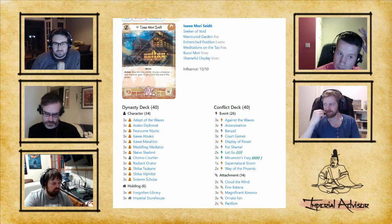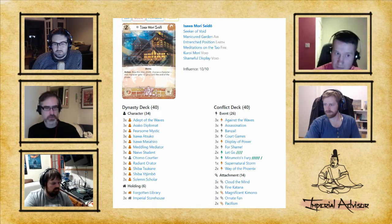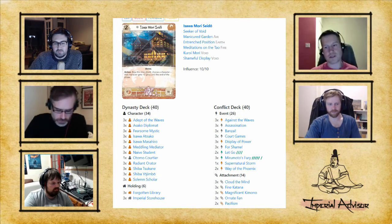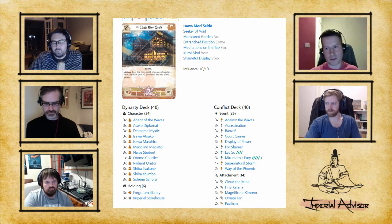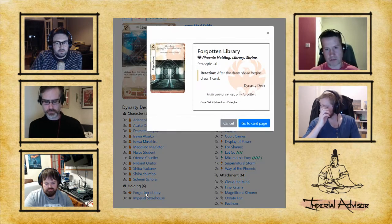If you're playing it competitively, you better have mental fortitude and learn to love tiebreakers, because that's where a lot of these games are going. The dynasty deck more or less picks itself. We'll start with holdings: three Imperial Storehouse, three Forgotten Library. Phoenix thrive on cards — you can dishonor other decks simply by bidding low and matching their higher bids with Imperial Storehouses and Forgotten Libraries.